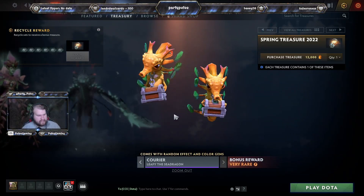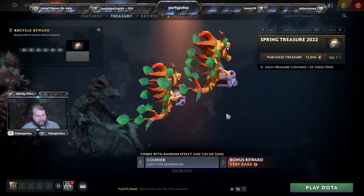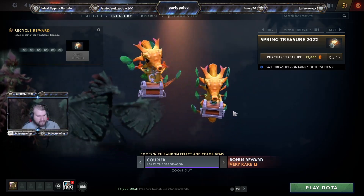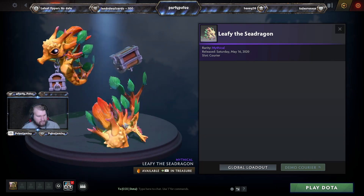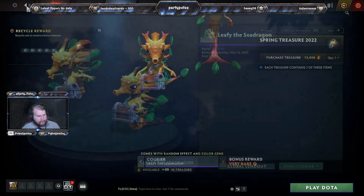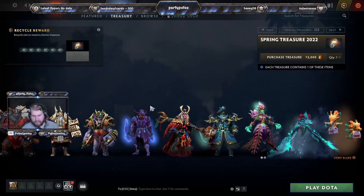Then we have the Leafy Sea Dragon Very Rare courier. These will come with a random effect and a color gem. I think this one is actually pretty nice — I haven't seen its ground animation, but overall... oh, that's a cute spawn. I like it. A lot of very cute couriers are coming out for the Dota Plus Treasures.